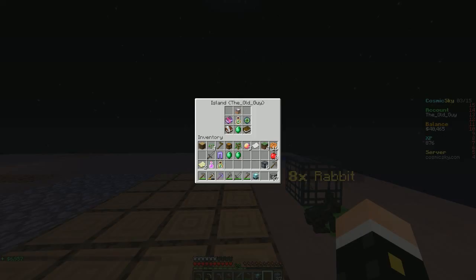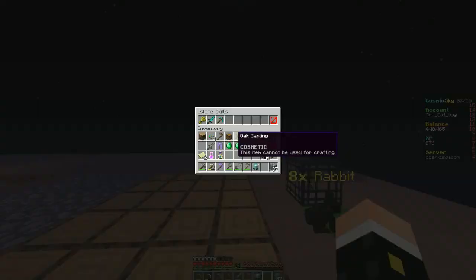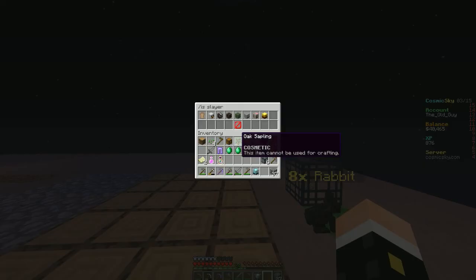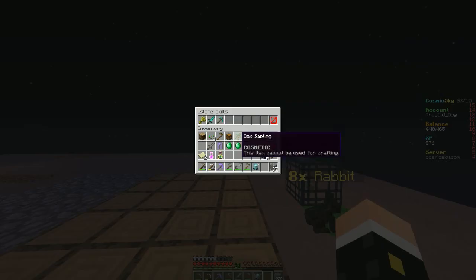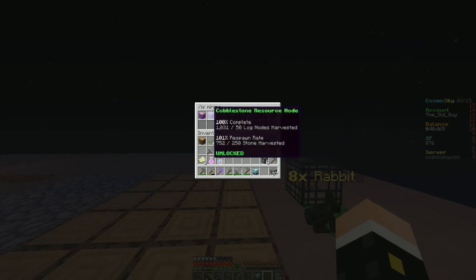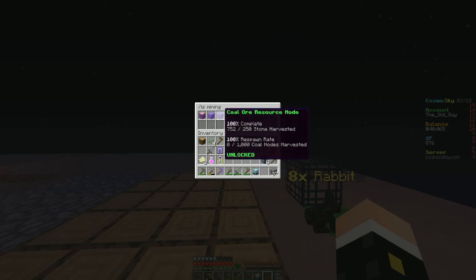Those 6 rabbit spawners are going to be handy because of the slayer challenge — I've still got 500 more rabbits to slay, so I need to get on that so we can progress to cows. And let's check mining — I've done enough stone, coal is the next one. If I get a coal or resource node, I think we're good, and then we should get stone harvested for iron.